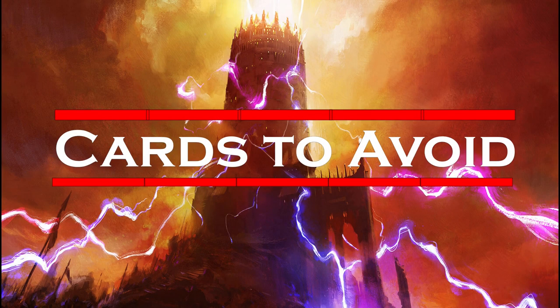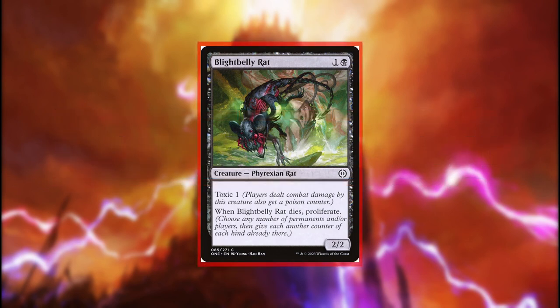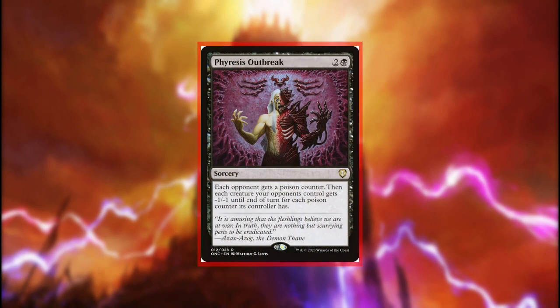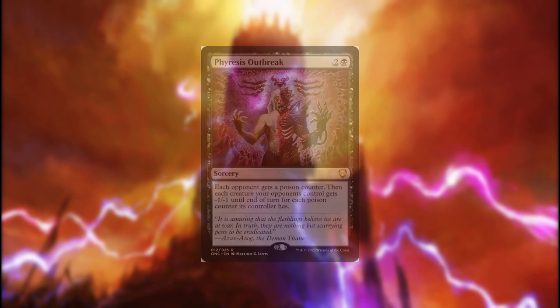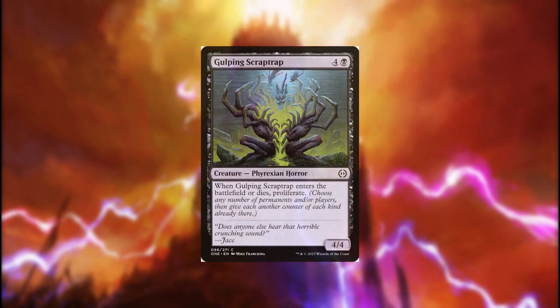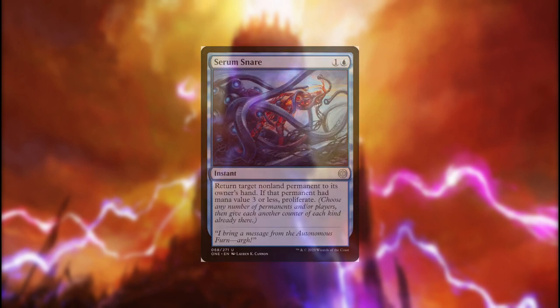Angelo's EDH rec page is polluted with effects from Phyrexia: All Will Be One. Between cards that poison and cards that proliferate, it appears Angelo brewers were excited to build a Spellslinger poison deck. But nothing about Angelo says to use poison — all he says is Spellslinger with a side of sacrifice served with 2-power creatures. To be clear, at this stage there is every possibility that we just end up playing poison. When I start building a deck, one thing I'll do is add 10 or so of the best cards I can find and see if there are any themes common to those cards — if the most impactful spells we can copy end up being poison cards, then we'll play poison.